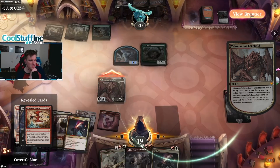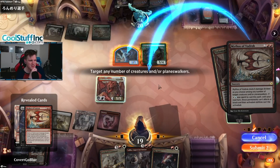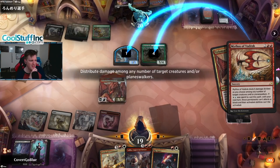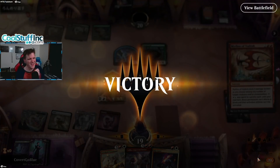Oh baby — which card do we want to play? I think it's an easy Mythos here. Man, that is clean. Wow — they didn't like that. Fun hand, although why the 7-drop in the opener? Come on guys.